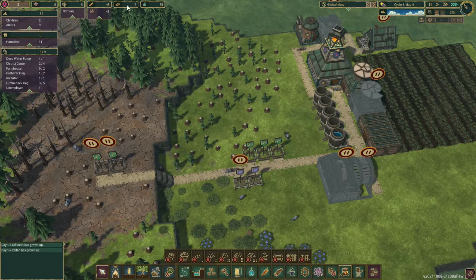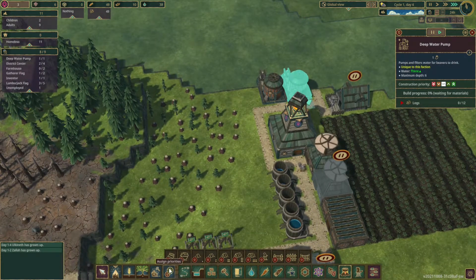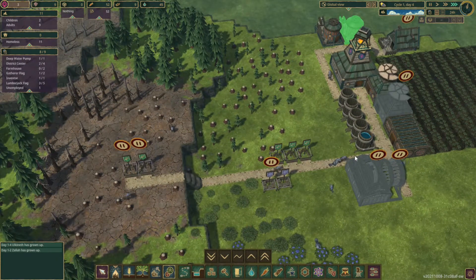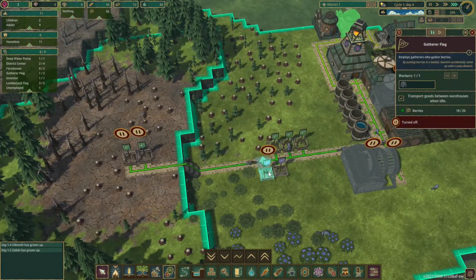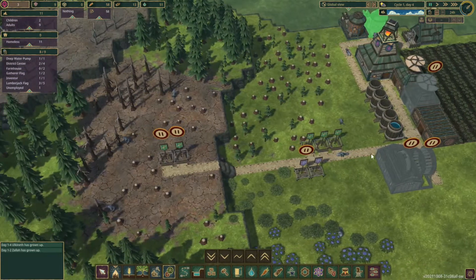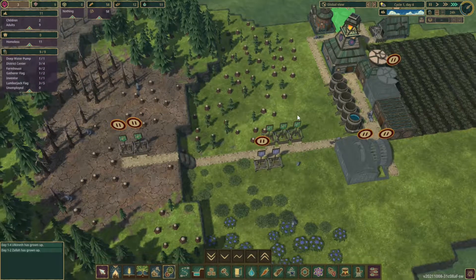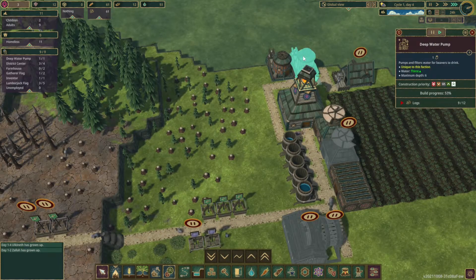Wood should be collecting now. Let's go ahead and unpause this deep water pump and prioritize that up so we can try to fill up all these, and then during the drought we'll expand this out to 10. Got one unemployed beaver. Let's hit none and none — we just want berries and carrots here. We should place one more into the district center. Somebody grew up — that's good — and that way they'll be able to build a little bit quicker.